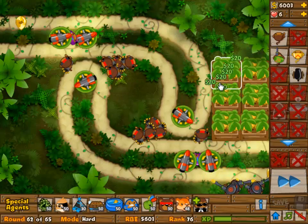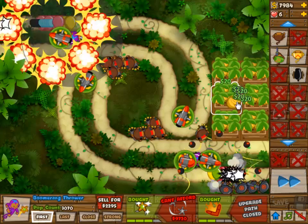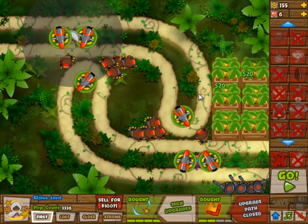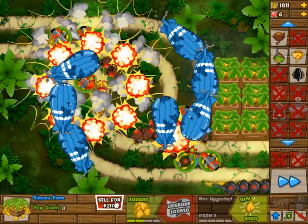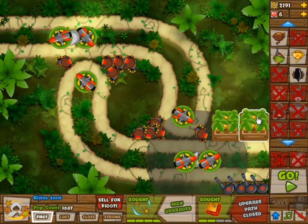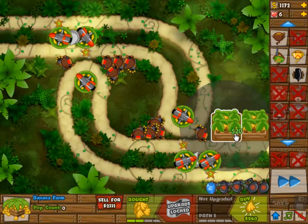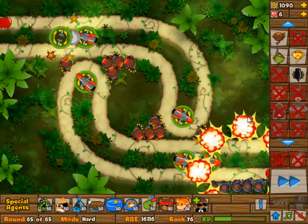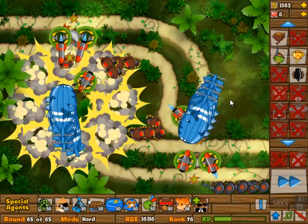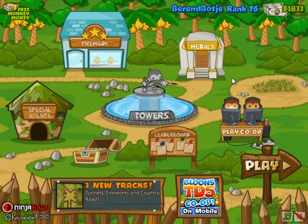I couldn't really do anything about that, so I had to rely on what I had. I didn't sell my banana farms because at six lives if anything goes wrong I'm screwed anyway. All of these MOABs should be picked off pretty easily. I do have two fully upgraded boomerang monkeys now — boomerang monkeys at four and two are the best single target damage as well as AOE tower in the game, it's just that getting them costs 9,000 which is pretty expensive.